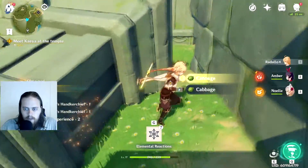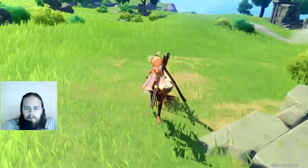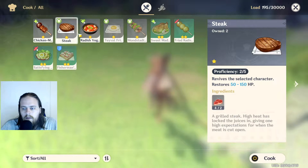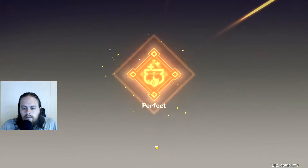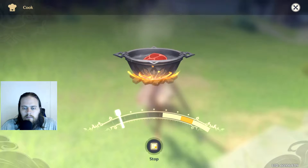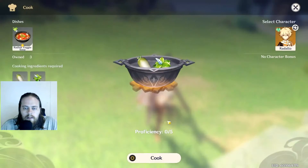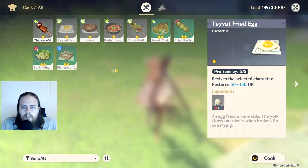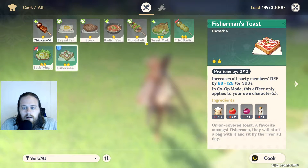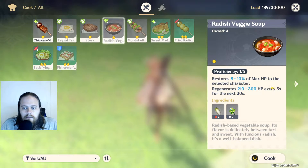The chest — some more random stuff, cabbages. Can I cook? I can. Maybe I'll take a look at what I can cook, cook a couple more steaks. Now let's try cooking one of these. In the top left it kind of gives you an idea of what the effect is — increase attack, increase defense, revive the character, increase health, restore health.